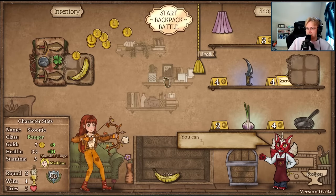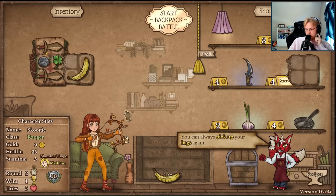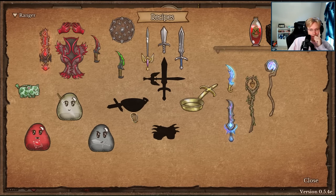If you remember Backpack Hero, the way the backpacks work is very similar to that. There are new weapons - claws - and is that a wok instead of a pan? And then you combine these two together and you get something special.